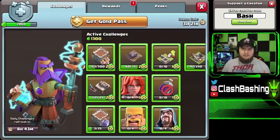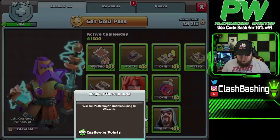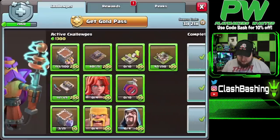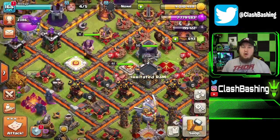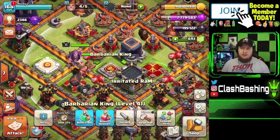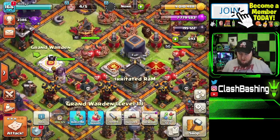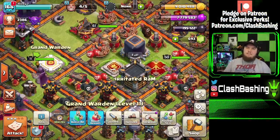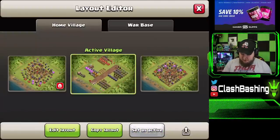So what I'm going to do today is complete as many challenges as possible. We're going to do the Valkyrie challenge, the Barbarian challenge, and the Wizard challenge. That should also lead into getting the Cannon challenge and Destroy Multiplayer Buildings done as well, which should give us the 600 points to upgrade our Barbarian King. Then at the end of the episode I'll put my Warden on ground and upgrade him — he should be done close to in time for Clan War Leagues.